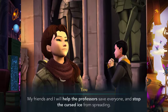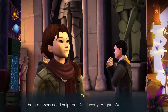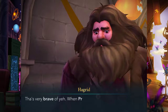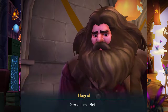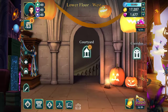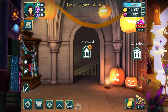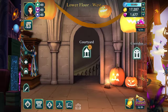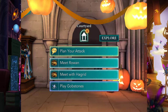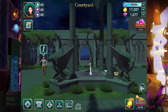My friends and I will help the professors save everyone and stop the cursed ice from spreading. It's too dangerous — you should leave it to the professors. The professors need help too. Don't worry Hagrid, we'll be careful. That's very brave of you. When Professor Dumbledore gets back I will tell him. So basically we have to go around saving people now. I still just need to plan the attack. Let's meet — oh there are so many. Let's plan our attack, and I'm guessing it's only Bill.